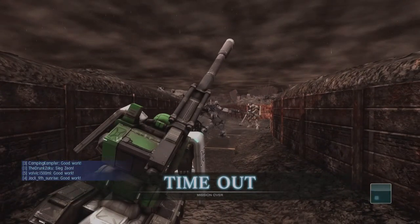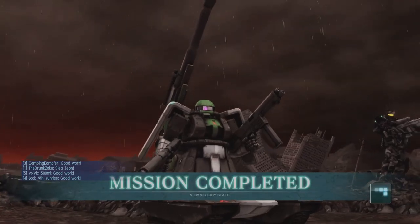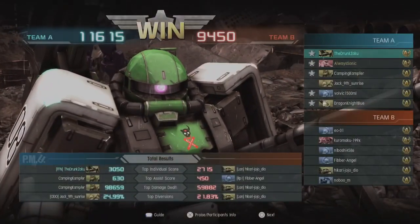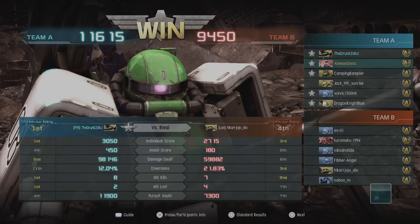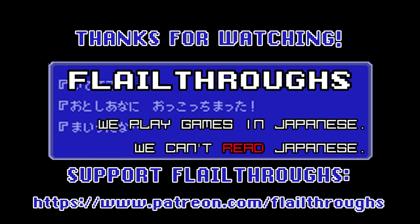That was good and solid. Let's take a look at the stats - we have got 3,000 points for Zaku. The Gym Sniper Custom did 98,000 damage, 8 kills, 2 deaths. He was just barely behind the Gym Sniper Custom. Very nice. So that is going to do it for today's Gundam Battle Operation 2 - we'll be back soon with more. Till next time, everybody take care and have fun. Later!